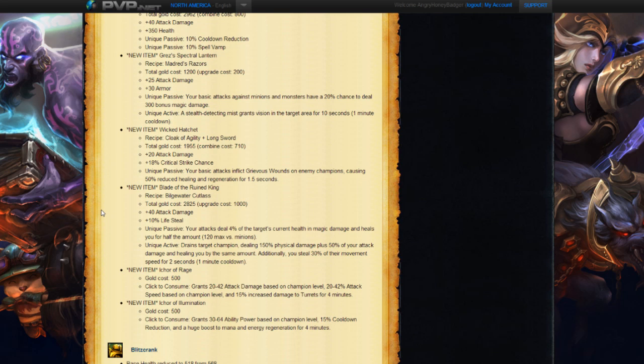Next we have the Blade of the Ruined King. It builds from the Bilgewater Cutlass, which is kind of awesome — I wanted to see that item work into other things. Total cost of 2825, giving 40 attack damage and 10% lifesteal. The unique passive has your attacks deal 4% of the target's current health as magic damage and heals you for half the amount — which is probably why it only has 10% lifesteal. And then a unique active that drains the target champion, dealing 150% physical damage plus 50% of your attack damage and healing you by the same amount. Additionally, you steal 30% of their movement speed. This item sounds awesome. A little bit of lifesteal to help you in lane and an awesome passive and active to help beat down someone pretty fast as an AD champion.